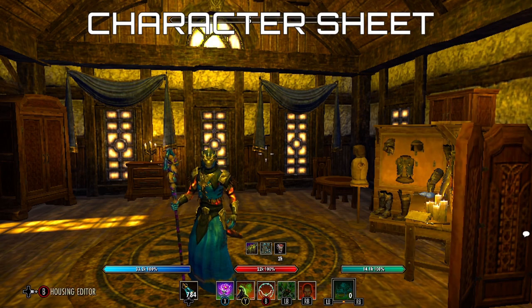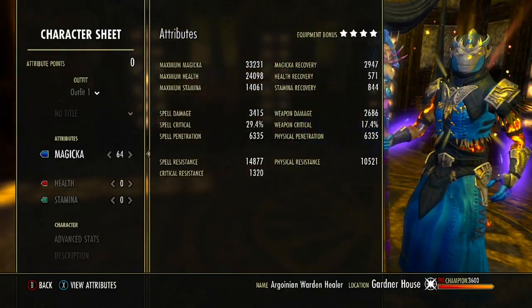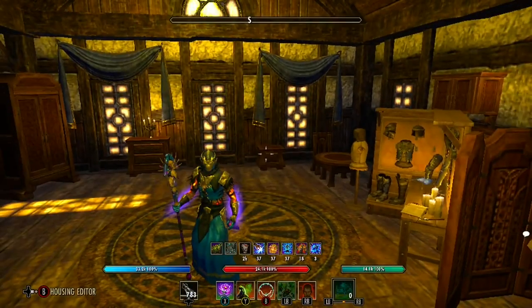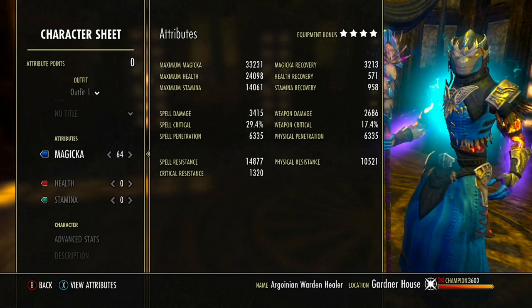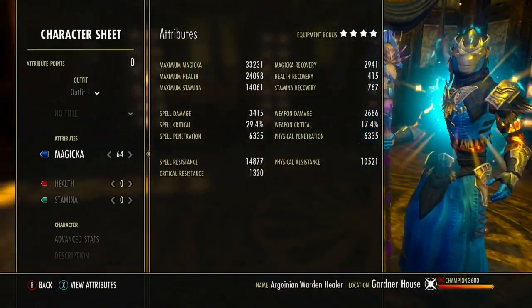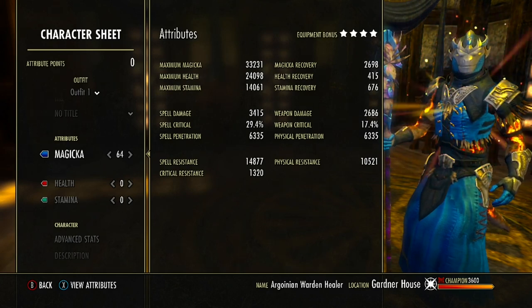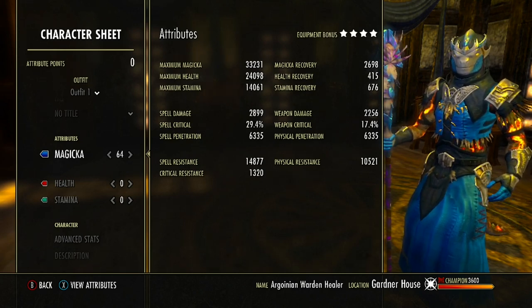Let's dive into the advanced setup. Buffing ourselves up, in the character sheet max Magicka is sitting at 33,200, max Health at 24,000, max Stamina at 14,000. Going to the back bar and applying our ability, Magicka recovery is 3,200, Health recovery at 571, and Stamina recovery at 958. Spell damage goes up to 3,400 with spell critical at 29.4%. We have 64 attribute points into Magicka — the more Magicka we have, the stronger our heals and the more resources we have for healing and buffing.